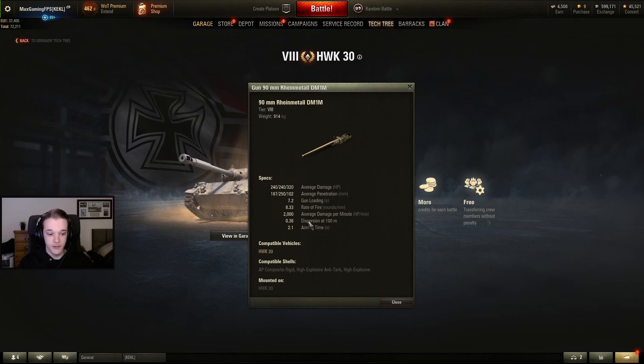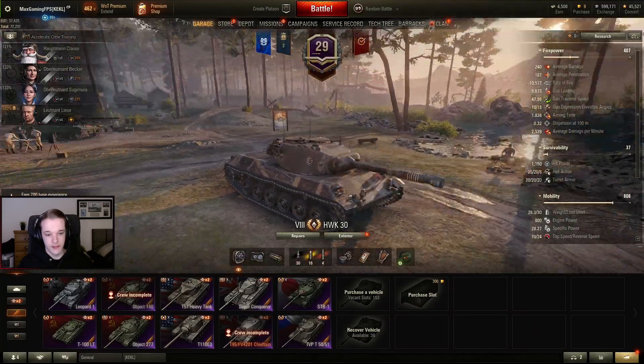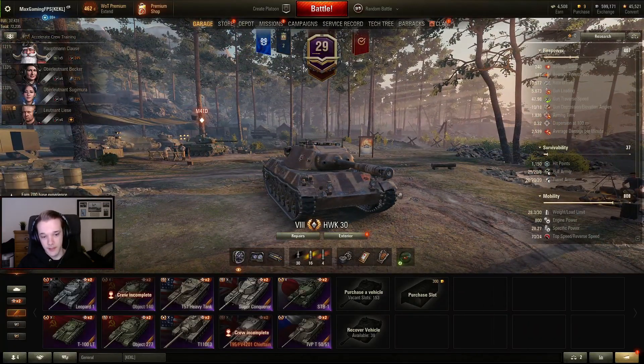The Hawk 30 has the exact same gun as the German Bulldog, but is just a bit fatter. I mean, I love this thing — it's so nice. Look, there it is in the garage. It's beautiful. This is one of my favourite light tanks.